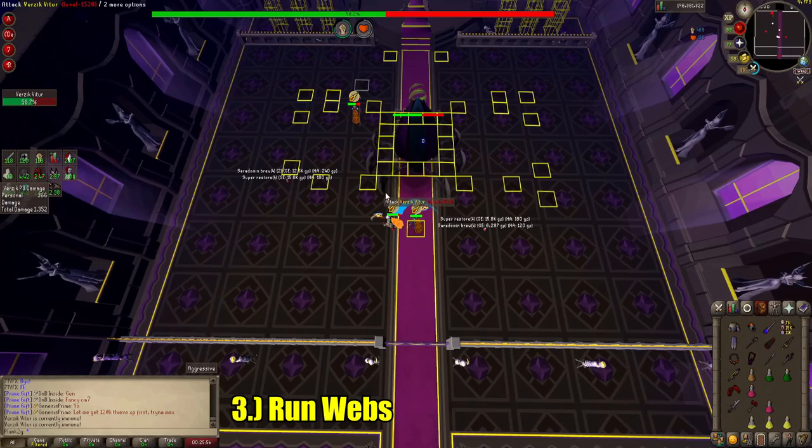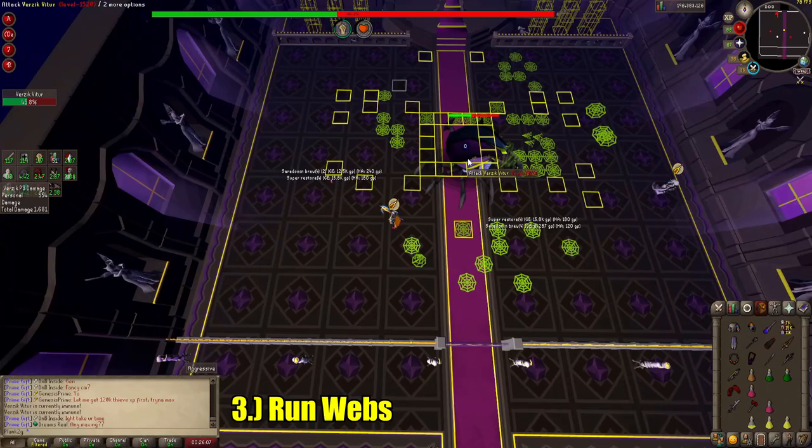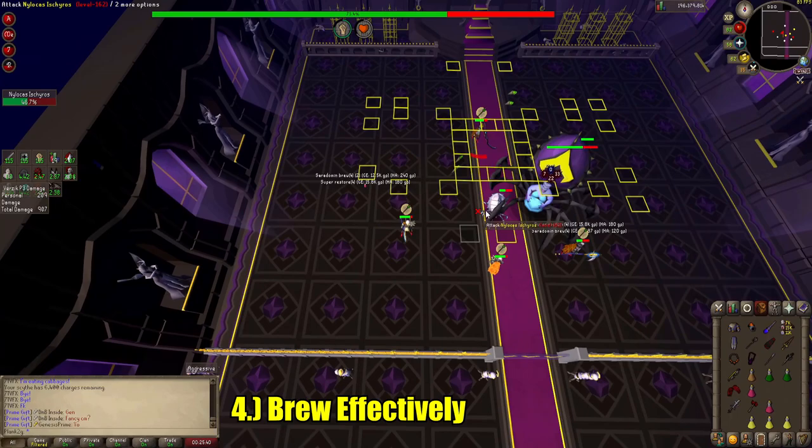Run webs. Webs are super simple — it's free damage. 7 free attacks per person per webs. In a 4-man team, that's 28 extra attacks for free without her being able to hit you.